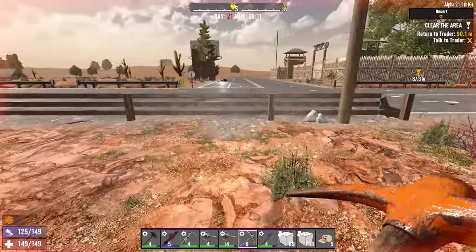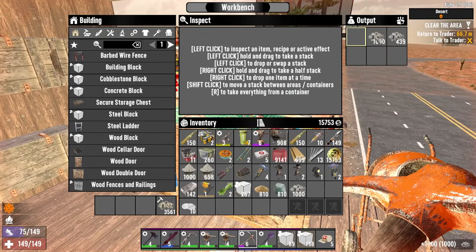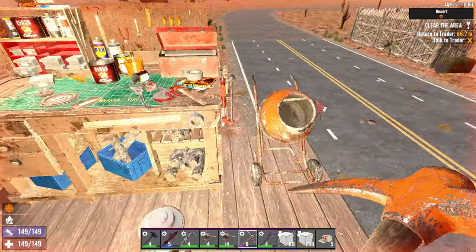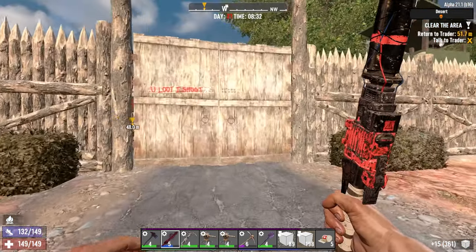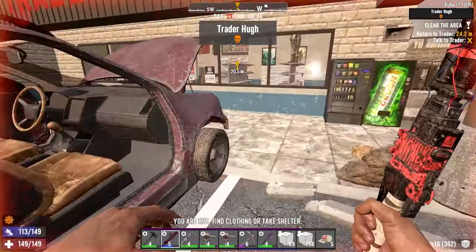Let's head over and get some more cobble and stuff going. We need to get a quest reward as well, so we'll do that. We'll grab this and turn these into more cobble blocks. More concrete to play with — very nice. Let's go get rewarded for our sterling efforts.